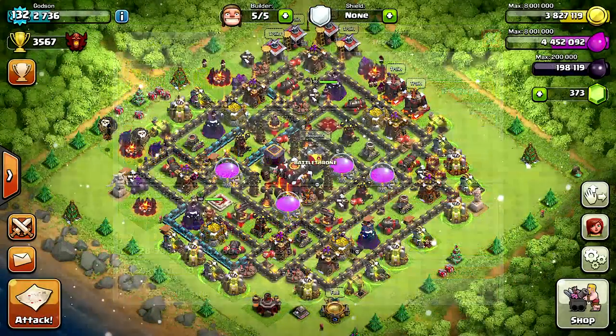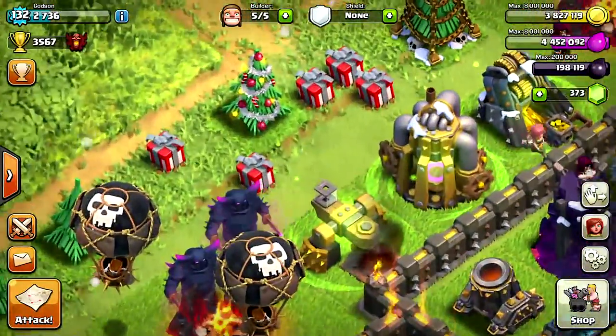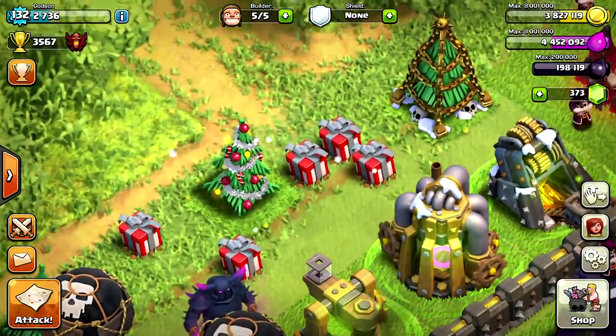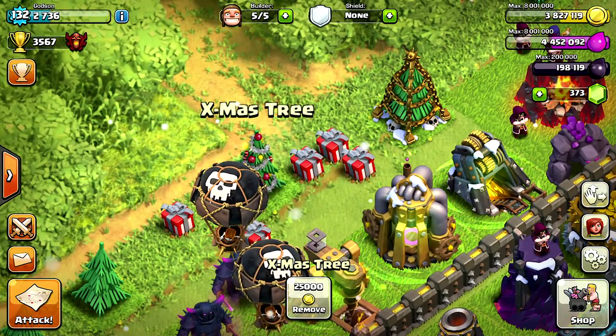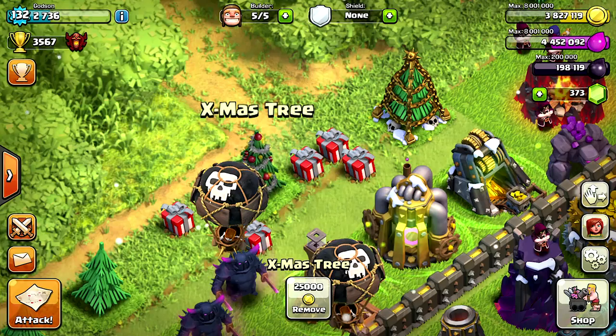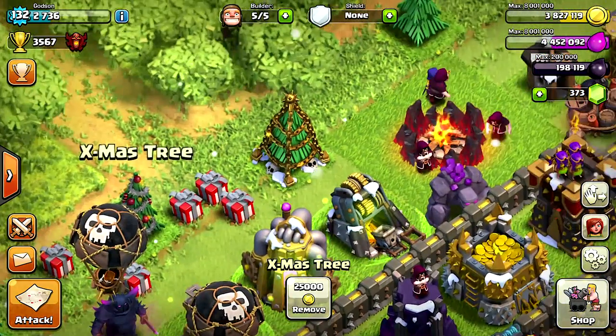But that's not what we're here for — we're here because we've got some Christmas trees! Let's see if I can find them. Oh, here we go, just in time — we got this one right around the end of December. Excuse me balloon, get out of the way so I can show these people! That's the newest tree.